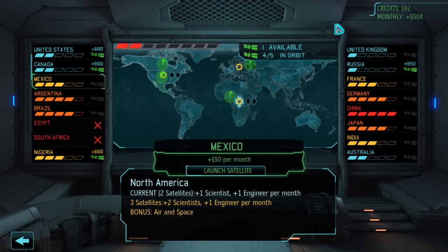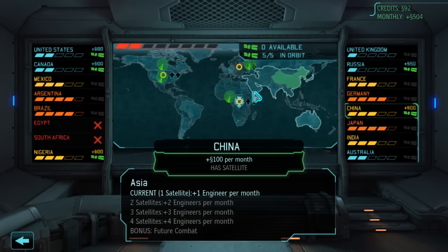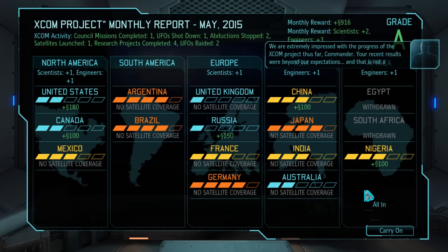Council report is about to happen, so we need to launch this satellite immediately. We're going to save China — there's no way around it. I'm not going to lose another country if I don't have to. Even though I would love to be working toward air and space, it's much more important to just stop anybody else from leaving. Because I would love to eventually have the bonuses from all of the continents. We can safely allow the council report to take place, and that will give us a ton of money.